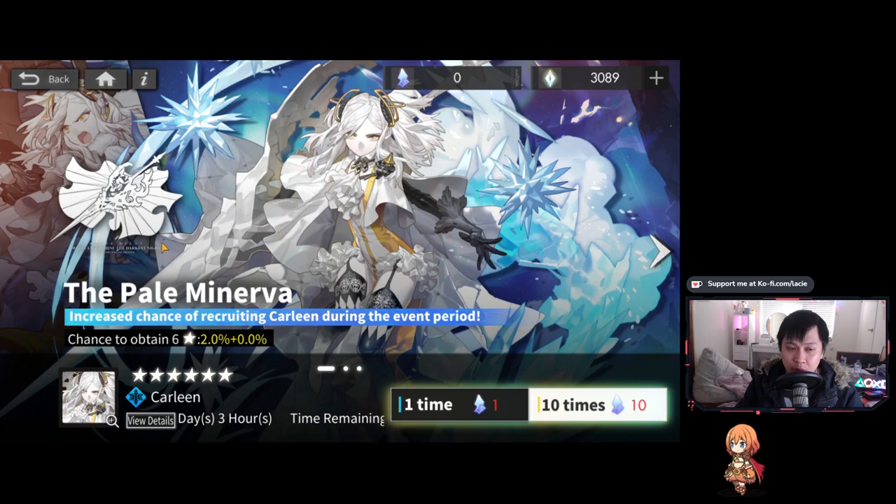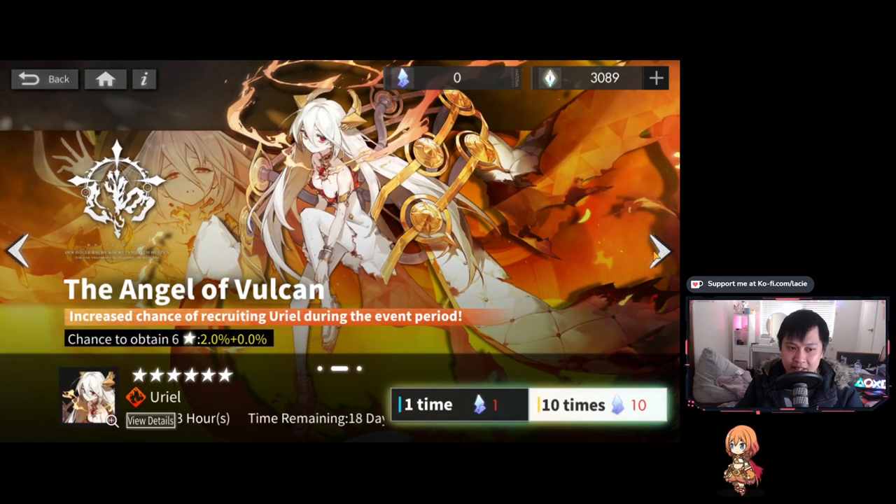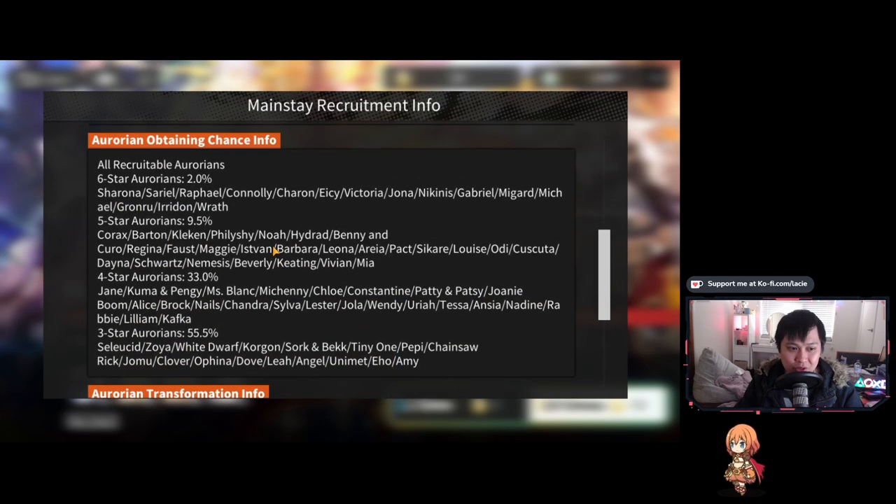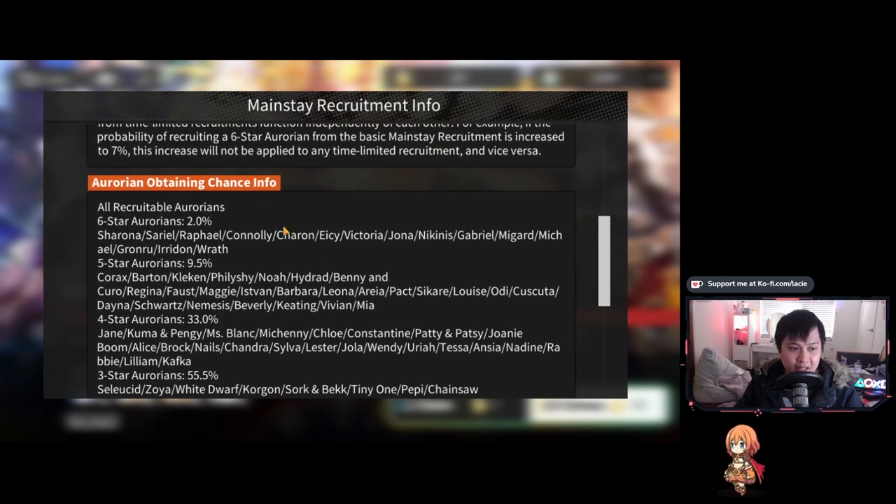If you don't pull Carleen or Uriel, it is actually perfectly okay to pull anyone on the mainstay — Sharona, Gabriel, Iridan, Karon, Raphael, Wrath, Victoria, Midgard, Michael, Gronru — so many good characters. You don't have to go for Carleen or Uriel specifically because they are going to be added to the mainstay banner, so you won't miss out permanently. As for re-roll targets, I will tell you who you should NOT aim for: Nickanus, AC, Sariel, and Gronru — because when you go to the beginner banner, you have a chance to get one of those four characters, and getting a dupe would be very sad.